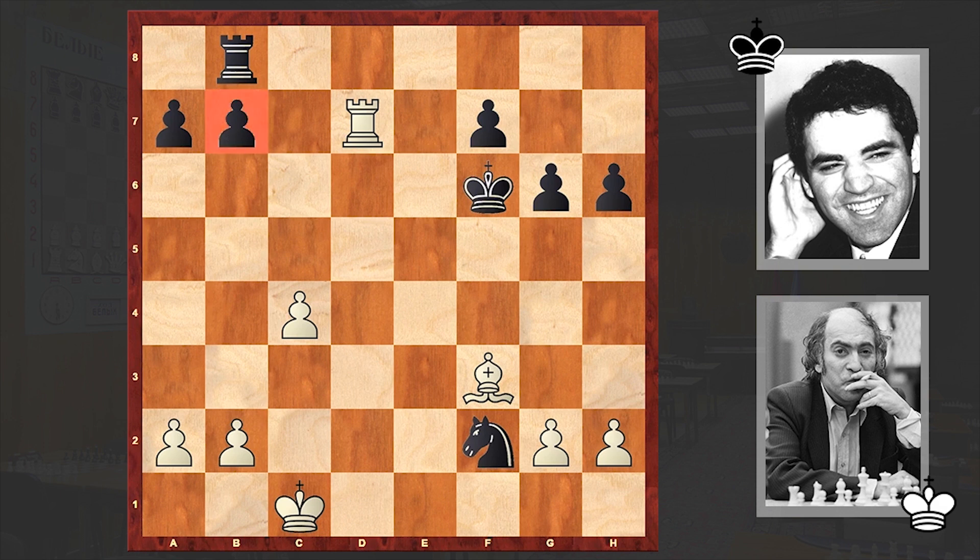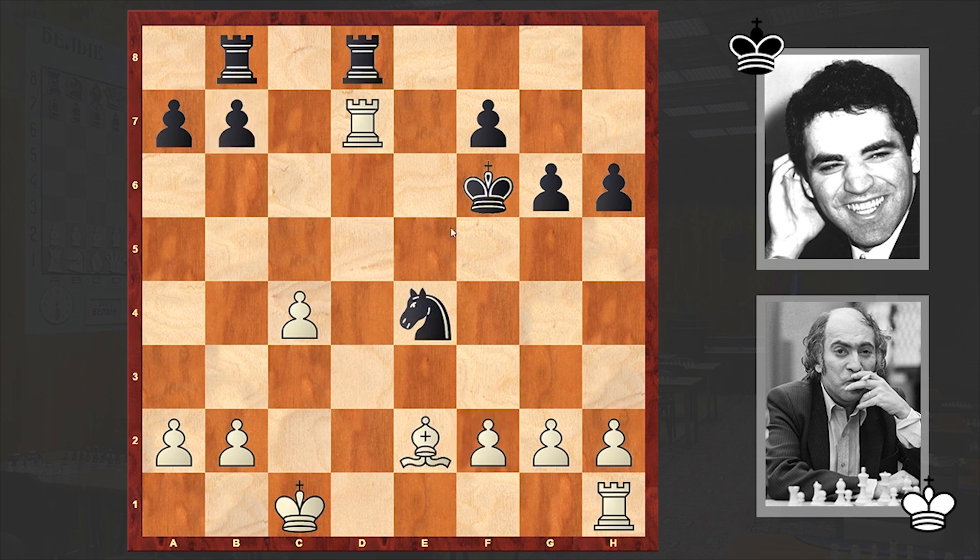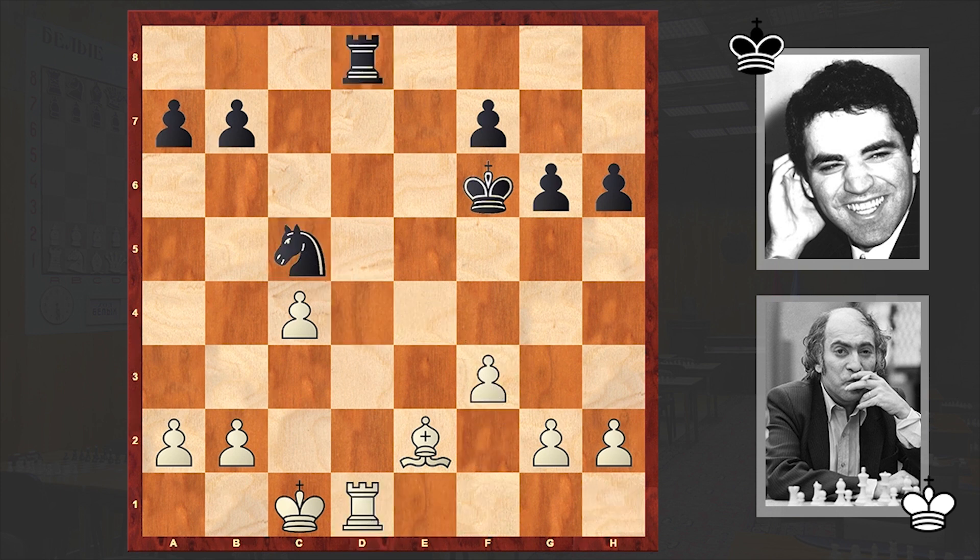Now white can not only win the knight, but Rd2 can also be a very nasty threat. Instead Tal played Rxd8, f3, Nc5, and then offered an exchange of the second pair of rooks. Yes, Tal hurried too much with the simplifications.